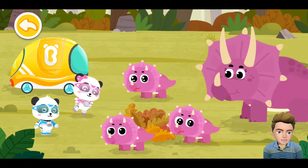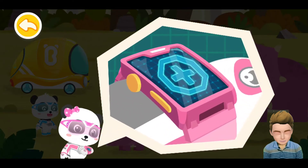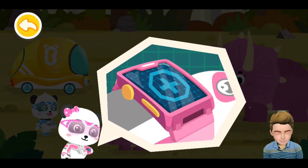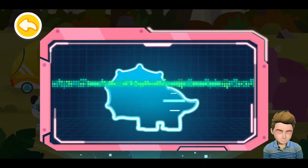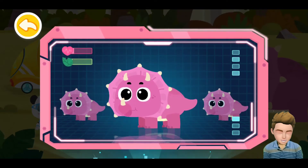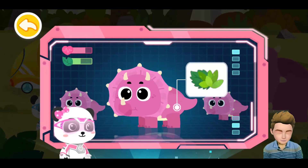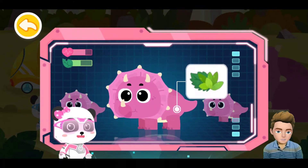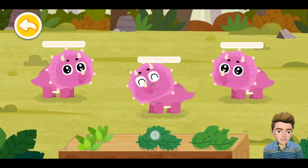Wow, baby Triceratops are born! Let me examine them. Magic watch, activate the checkup device. The checkup results show that baby Triceratops are in good health, but they are undernourished. Data shows that Triceratops is a herbivorous dinosaur that likes to eat grass and leaves. Let's feed them.